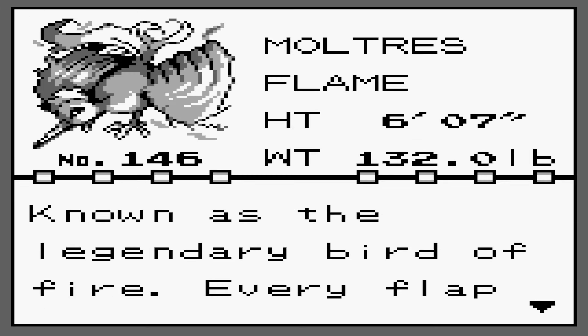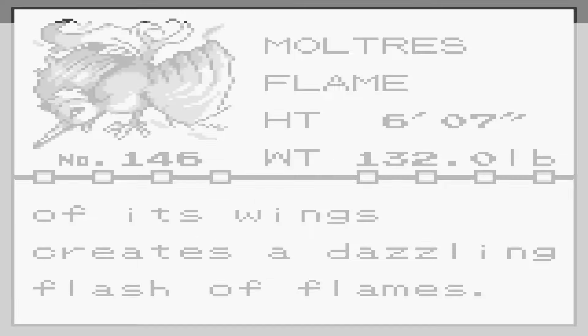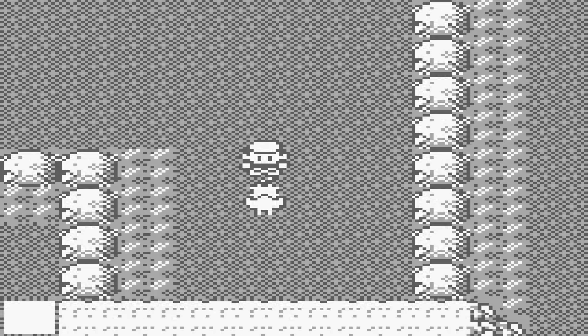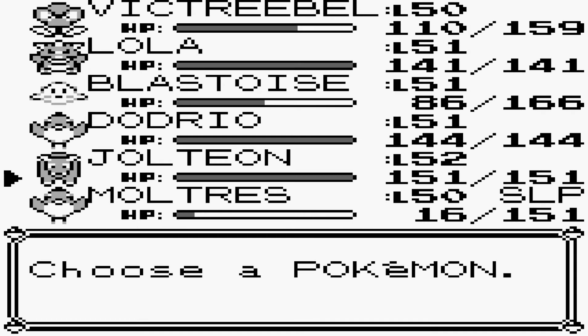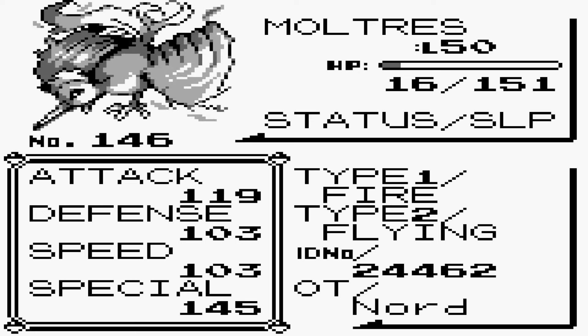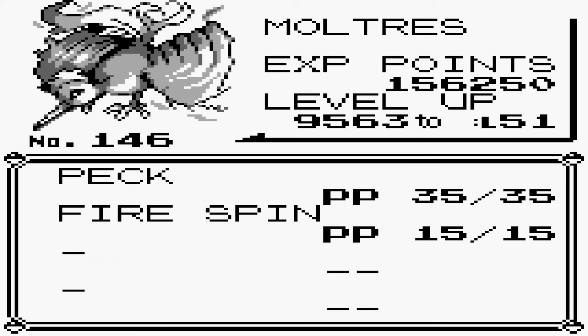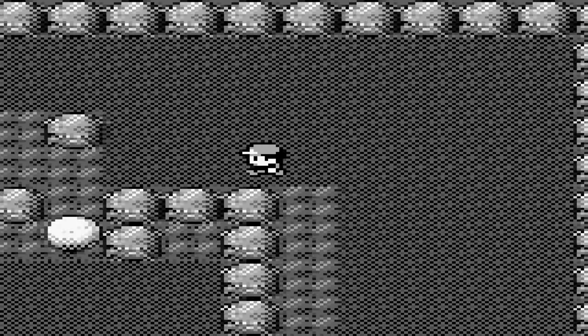The Flame Pokémon - six foot seven, 132 pounds. Known as a legendary bird of fire, every flap of its wings creates a dazzling flash of flames. No, I don't want to give a nickname to this spoiled bird. Special is its highest stat at 145, then Attack at 119. Fire Spin and Peck. Now we just got to make it out.